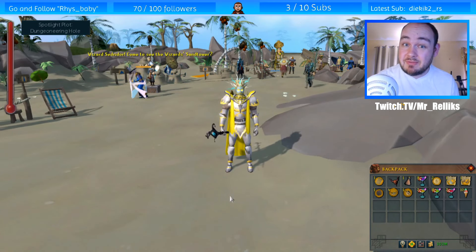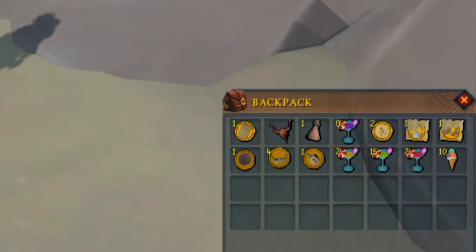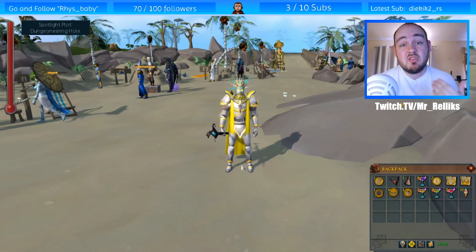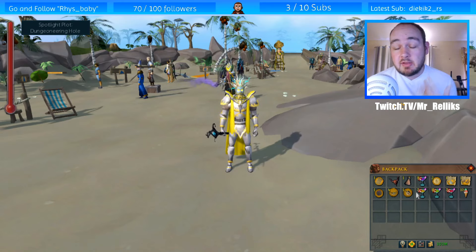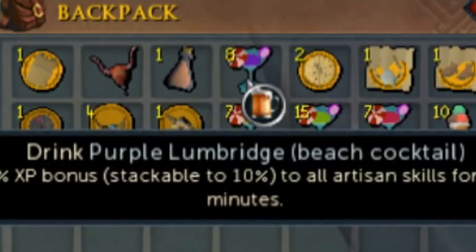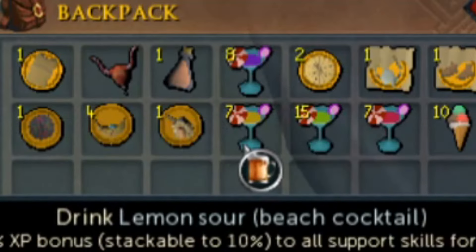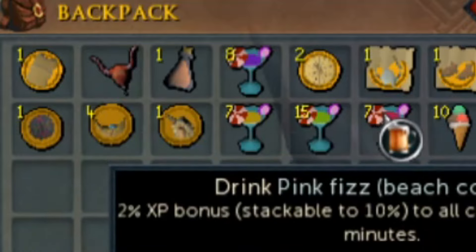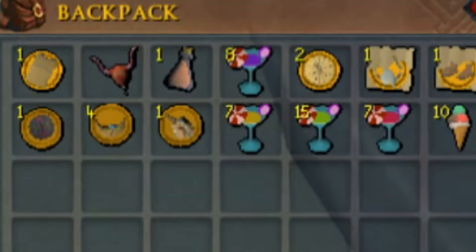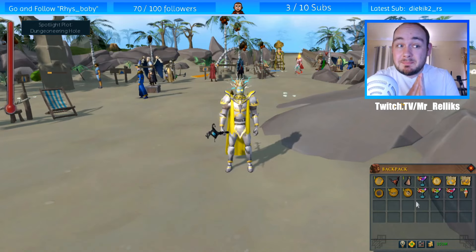Speaking of rewards, the main things you'll be getting are cocktails and ice creams. Ice creams reset the temperature gauge and can only be used three times — after that you wait 24 hours. Cocktails grant XP bonuses: the purple Lumbridge gives 2% XP bonus stackable up to 10% on artisan skills, the lemon sour is for support skills at 2% stackable to 10%, the pineapple teeny is for gathering skills, and the pink fizz is for combat skills. These stack up to 10% and I believe they work anywhere in the game.